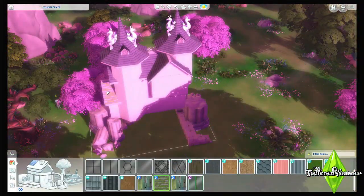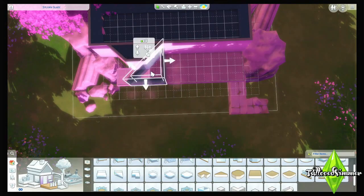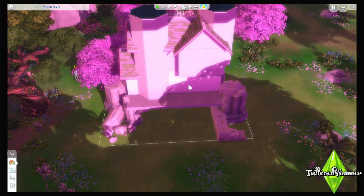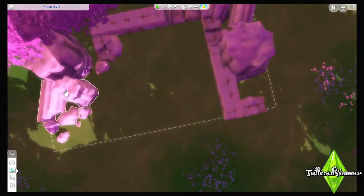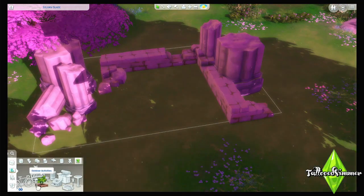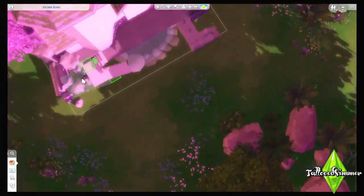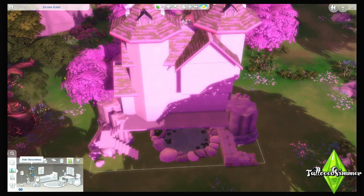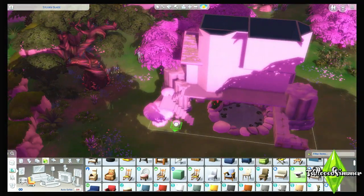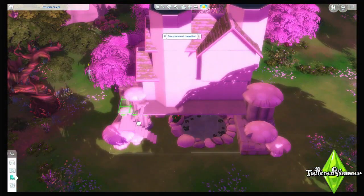Building in this world kind of has to be fairy themed. It has this hue of pink all the time — you can't change to day or evening, it's just always this time. It is kind of strange building here because the swatches don't look exactly right. Pinks are more pink, whites are pink because of the hue that's just around, so finding something that matches is a little bit difficult. I'm sure if you place this in a different world it wouldn't look that great because the siding and the hues just wouldn't blend well outside of this world.